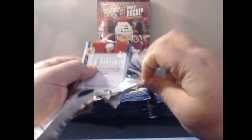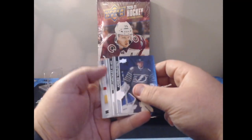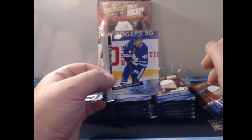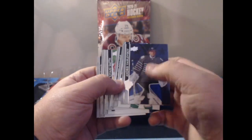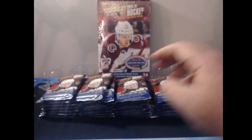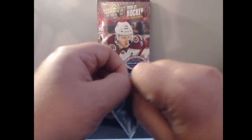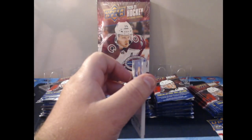And we have a Young Guns — it is of Mikko Lehtonen. He's no longer with the Leafs; I believe he went to Columbus. We did get our one Young Gun there. I'm going to keep the Young Guns separate. Here we have base packs by the looks of it, so obviously the other thing you're losing with blasters is hobby exclusives — no UD exclusives, no high gloss, no Clear Cuts.